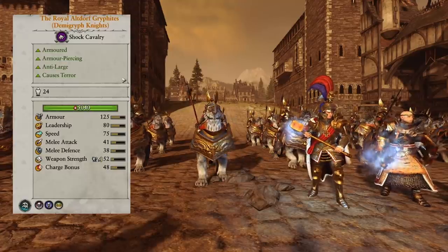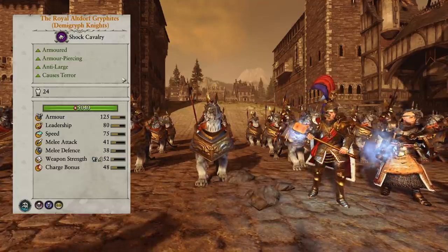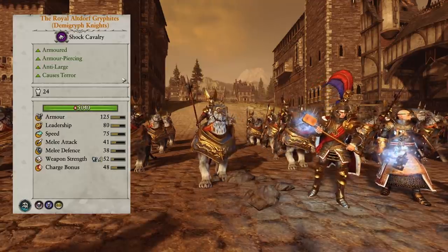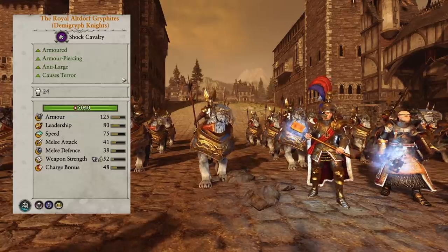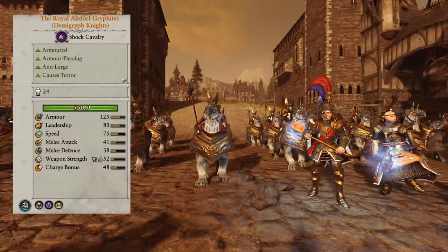Sweeping the backline is really helpful, winning the big cav engagements, taking down big monsters. If Karl Franz gets into trouble, the Royal Altdorf Gryphites will answer the call. So the number one pick is the Royal Altdorf Gryphites. I highly recommend using them if you're an Empire player. Let me know what you think in the comments below — do you agree or disagree?